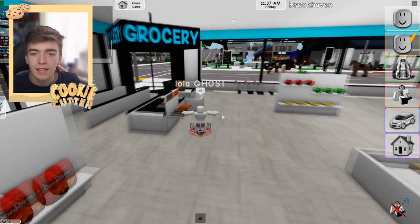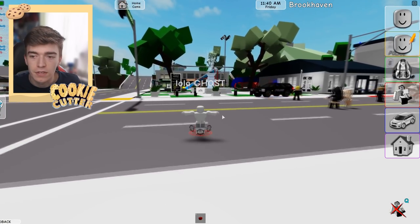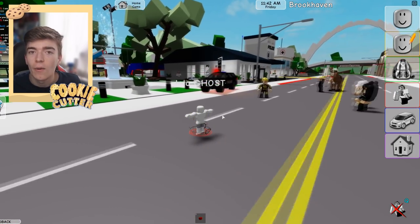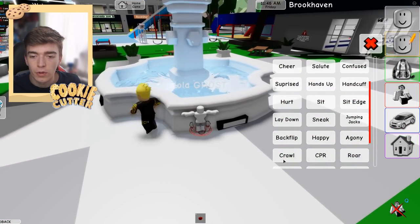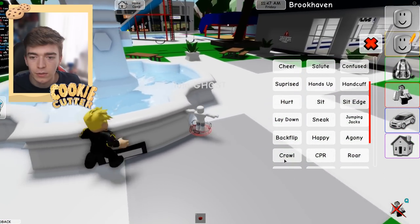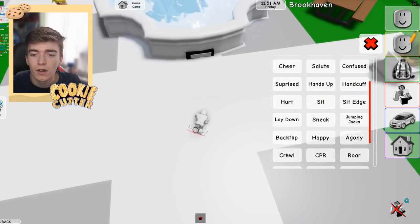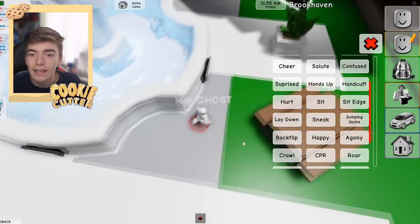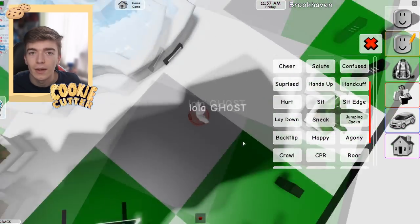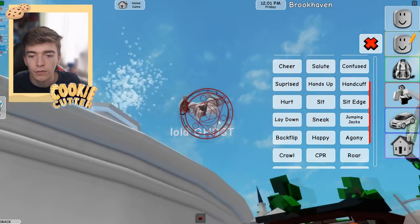So that is how you become a ghost inside of Brookhaven. Let me know if you're going to be trying this out for yourself and if you're going to attempt to fly. To go and fly, you need to make sure you walk up to this section, wait till you start glitching on the floor, and once you've done that it will allow you to fly anywhere. Once you press the space bar again, it will actually deactivate your fly - so it's not permanent.